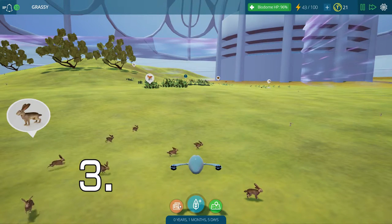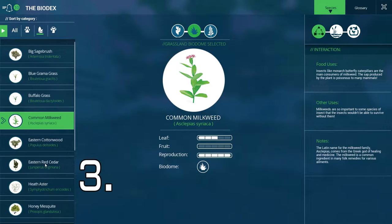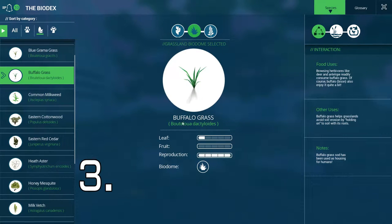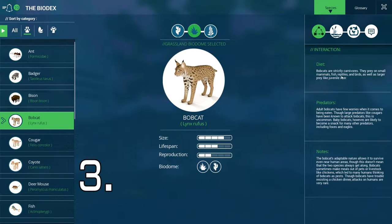Number three: this is the biggest thing you could do to improve your game — the bio decks, this red button right here. You might think all plants are good for just one reason, but no, they're good for different things. For example, monarch butterfly caterpillars love common milkweed, so placing it next to butterflies really boosts things. The health aster is mostly consumed by herbivores. Buffalo grass is good for deer, antelope, and bison. Reading the bio deck gives you a lot of information — same goes for animals, like a bobcat: it tells you it eats fish, reptiles, and birds.